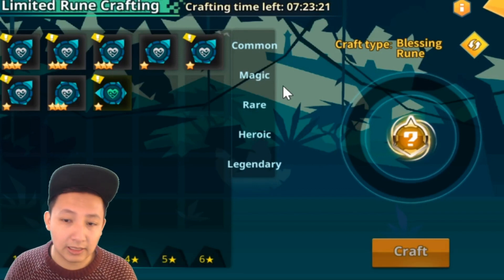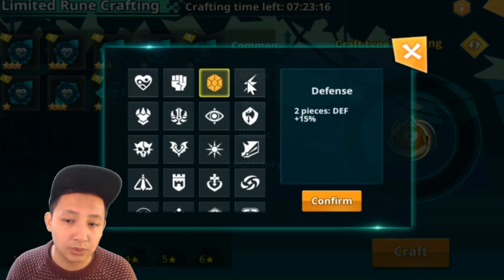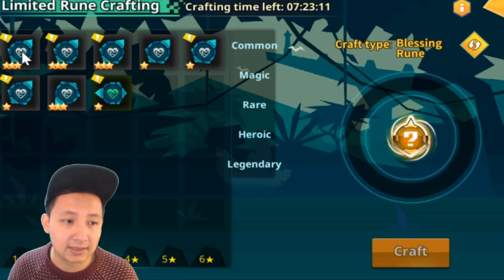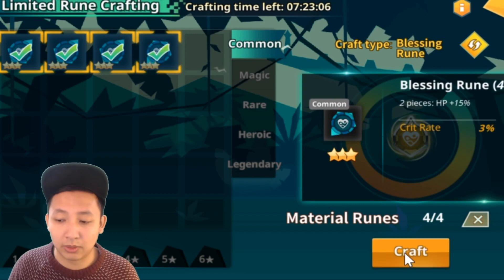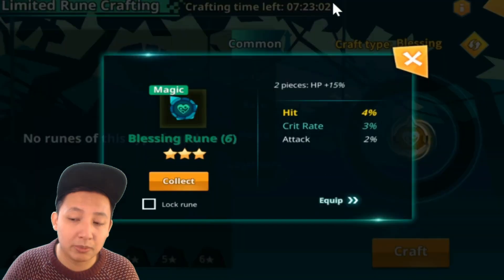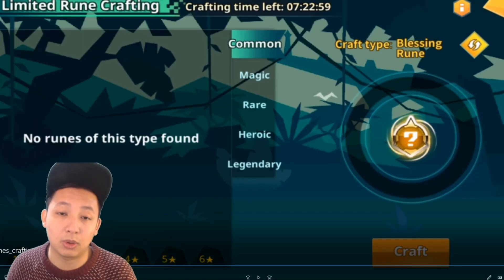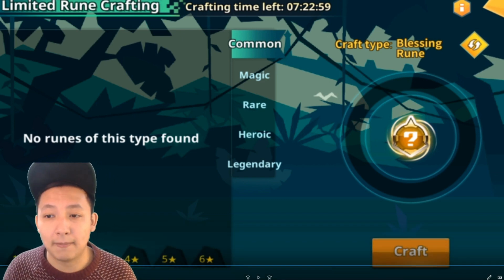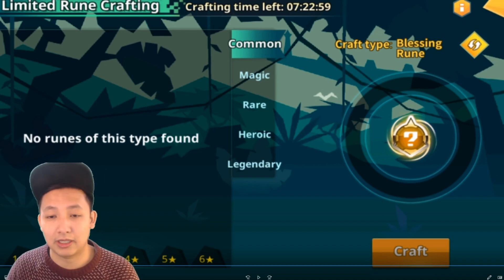Let's play the clip. He's gone and pressed the search button and searched down to the agile set. He doesn't have any agile sets, so he's gone back to his blessing sets and chosen common. It says one out of four, two out of four, three out of four, four out of four. And then he's able to convert them into an upgraded magic blessing from four commons. It's going to go up as the grade goes up. I've prepared an infograph because I guess I'm the infograph guy now.